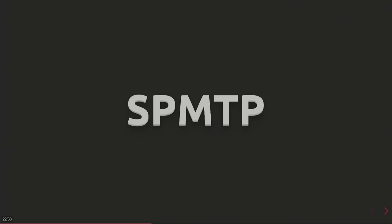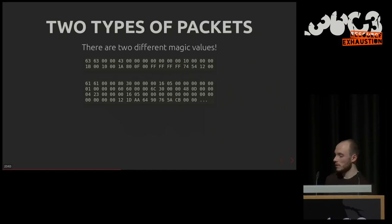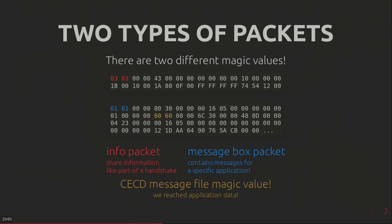There are two different SP-MTP packet types. The first is info packets, used in the handshake to share information between peers. Then you have message box packets, which are much more interesting because they contain actual StreetPass data — you can even spot the CECD message file magic value, meaning we reach actual game data. SP-MTP is the last layer of encapsulation of the whole protocol.